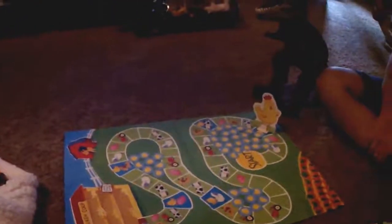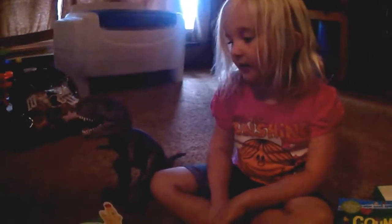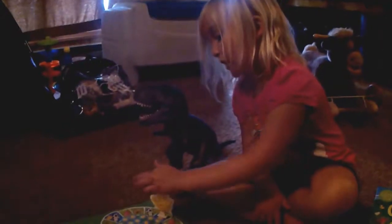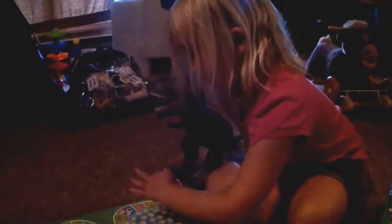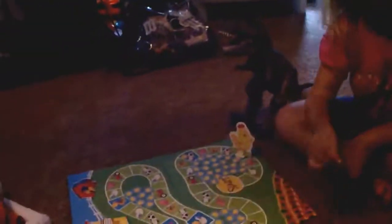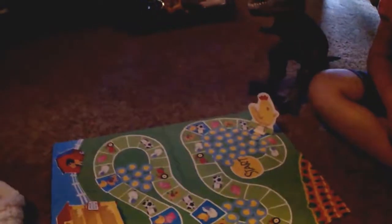Let's count the spaces: one, two, three, four — plus an extra one is five, so you get to put five chickens in the chicken coop. If the mommy didn't get back to the chicken coop, or we land on the fox, you have to take one chicken out. Let's go ahead and put our five chickens in the chicken coop.